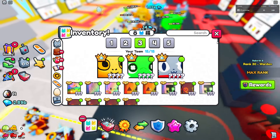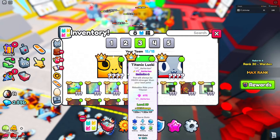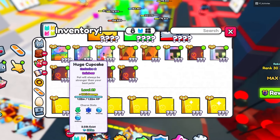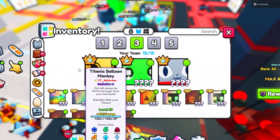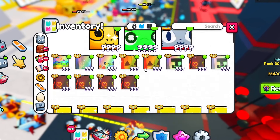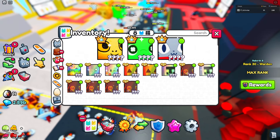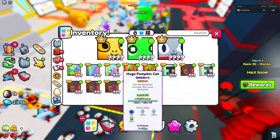The second thing that is probably going to help a lot is having huge pets on your team. I have an entire team full of rainbow huges and three titanics, so my team is pretty good. Even if you at least have huges or exclusive pets, you'll still be able to do some pretty decent damage.